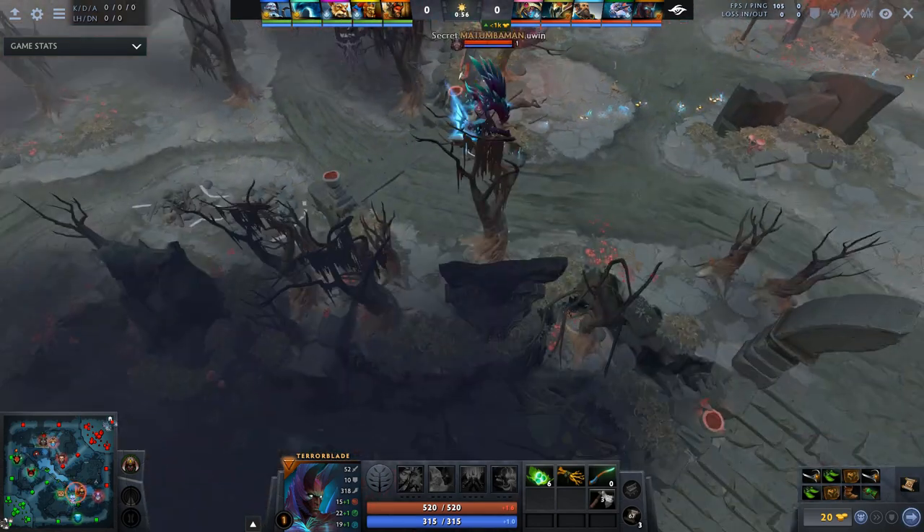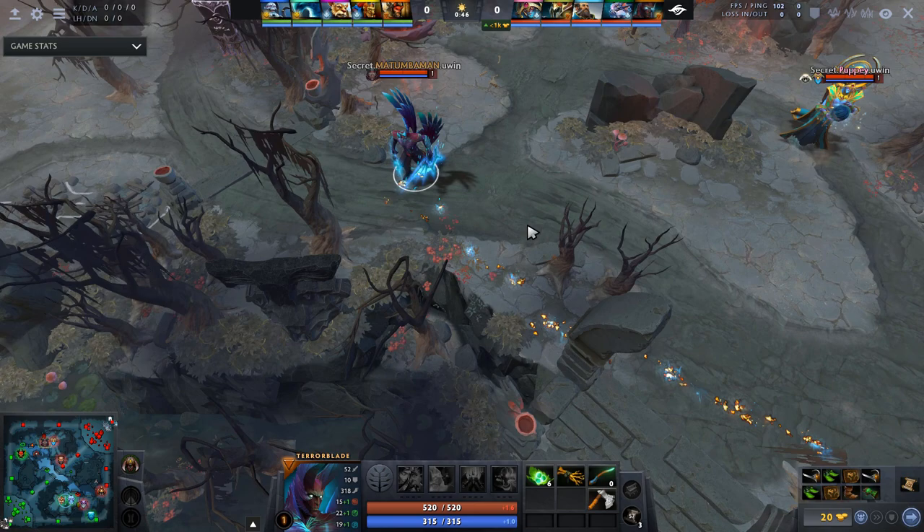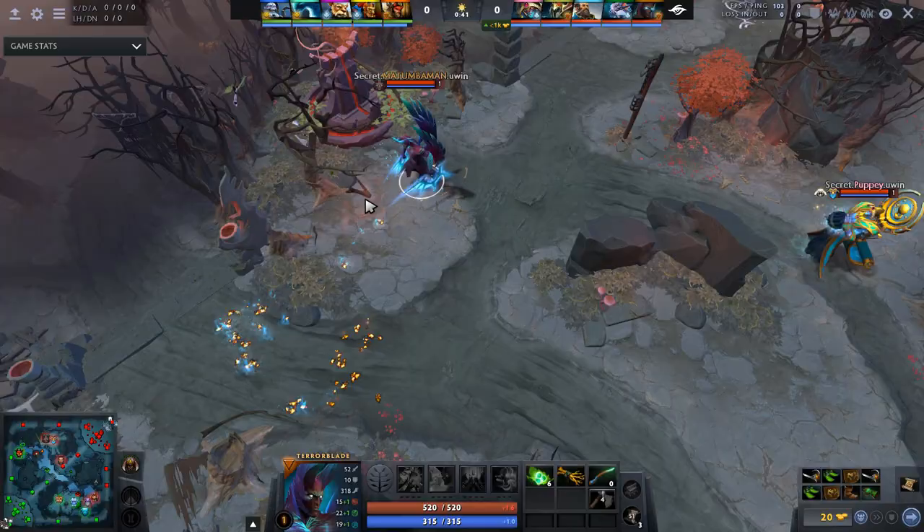Thumbaman is mostly known for playing green heroes and high-tempo carries like Lone Druid and Lycan. But can he succeed when he's put on a hyper-carry like Terrorblade and stick with the 4-protect-1 strategy? Let's find out.